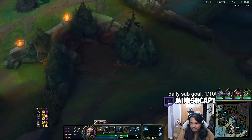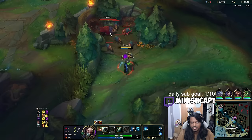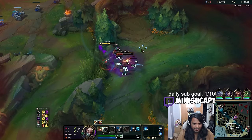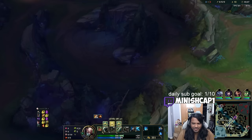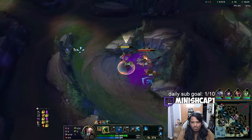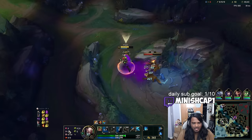I don't want Sunfire Cape or Hollow Radiance — the new MR Sunfire. I don't want either of those. But what I do want is the wave clear that Bami Cinder offers, and I can sell it later. This is a strat they were using in pro play for a bit, but then they nerfed it. A lot of tank junglers were holding it and selling it. The difference is Singed is actually a carry jungle if you have enough items, so the goal is to farm Singed into a carry while hopefully being able to gank here and there.